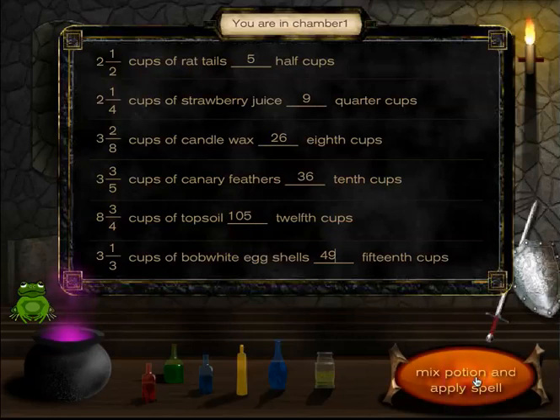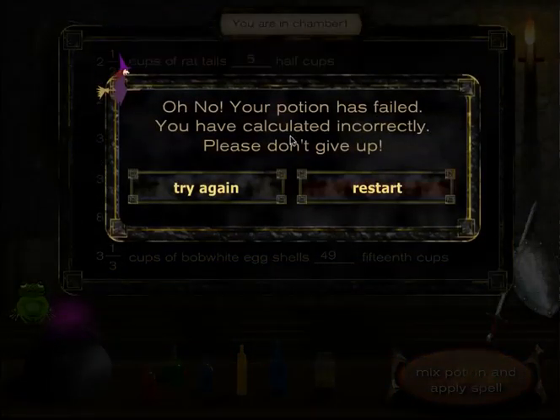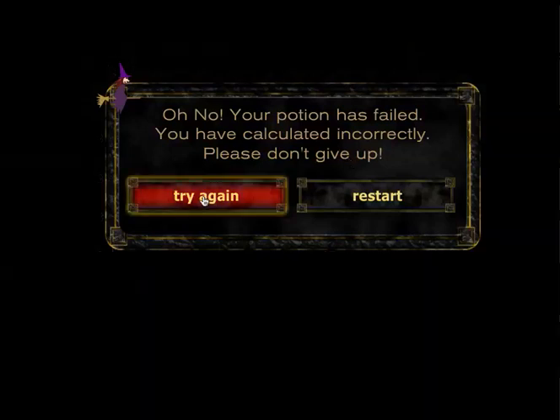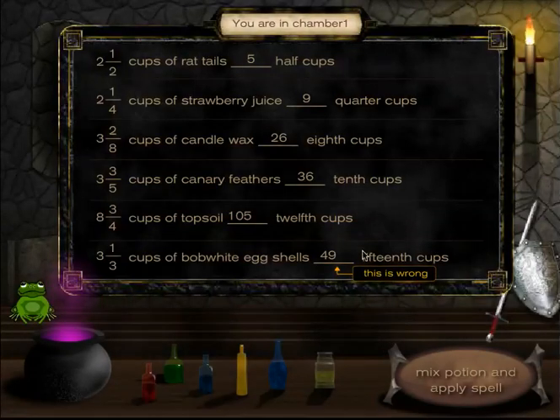Click Mix Potion and Apply Spell. Oh no — your potion has failed. You have calculated incorrectly. Please don't give up. If this happens — and it probably will at some point in this game — click Try Again. The program shows you which one you got wrong, so we can see right here this answer is wrong. This is supposed to be 50 fifteenths. I change that, then click Mix Potion and Apply Spell.